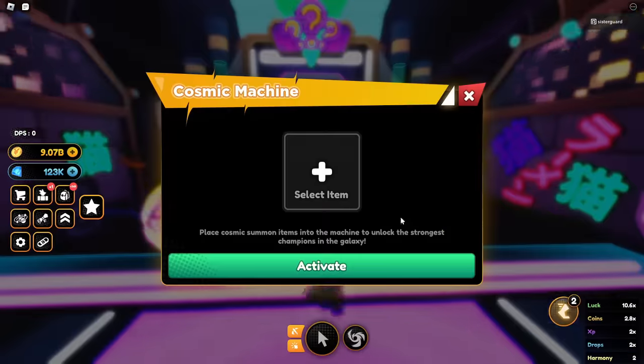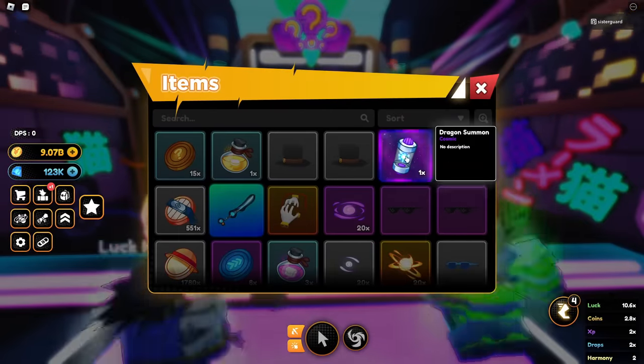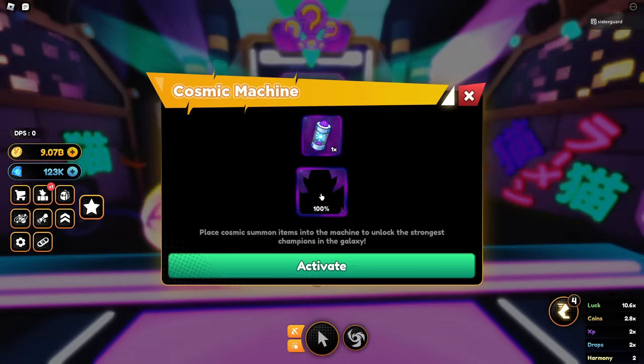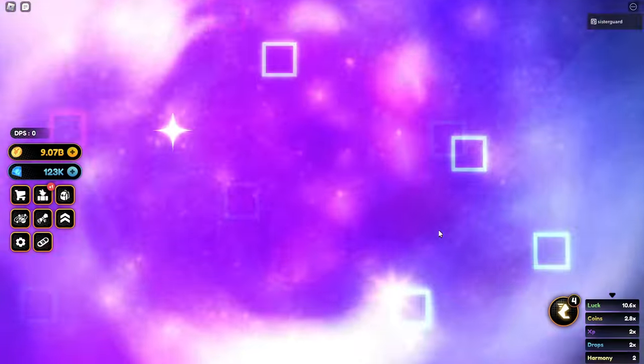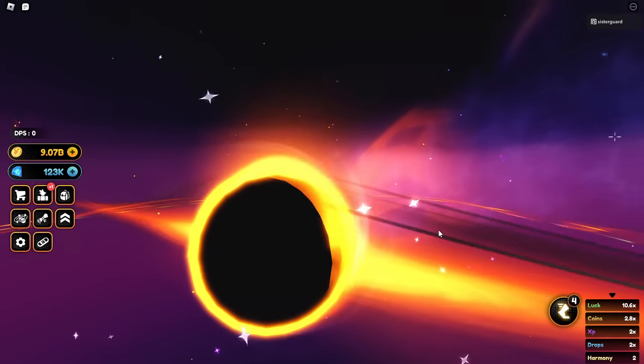So what I did is I went over to the cosmic summoning station in the main Champion City. I went over there and when I summoned, this is what I got.